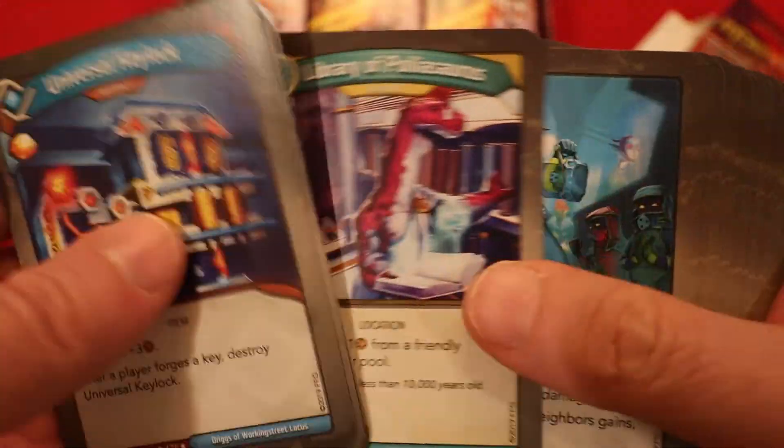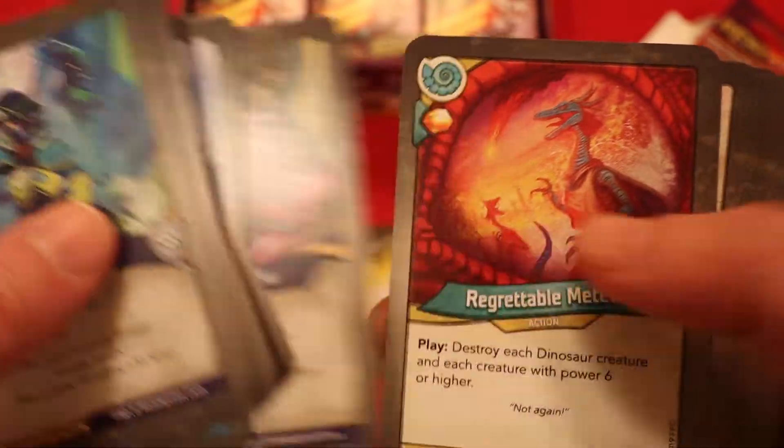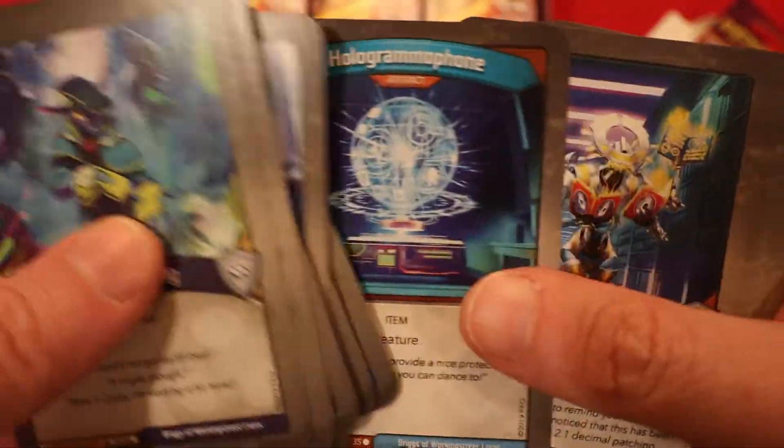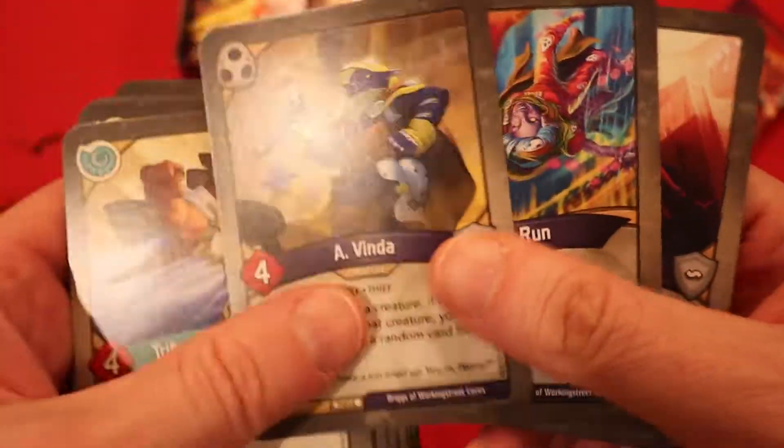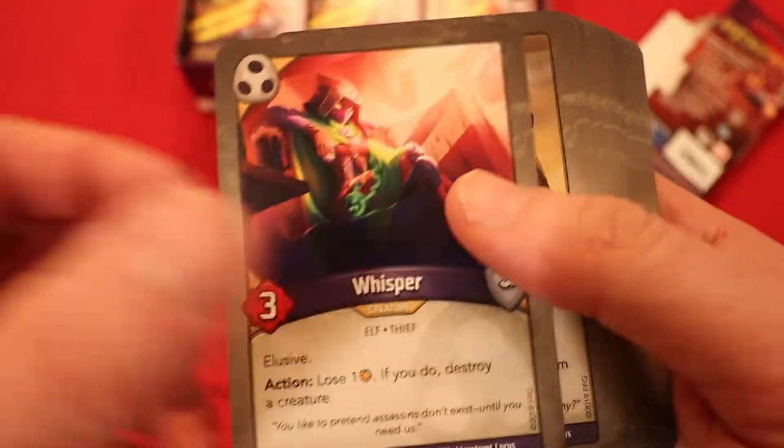Let's see the creature count. I'm expecting it to be a little lower simply because we had so many great actions and quite a few artifacts, especially inside Logos. I'm hoping we hit at least fifteen, but that might be a gamble. One... five... ten... fifteen... seventeen. Okay, ended up being an average amount — not bad at all.